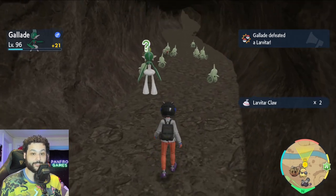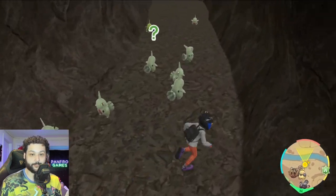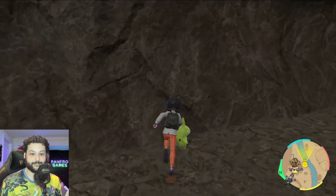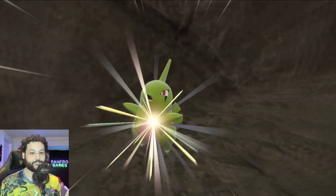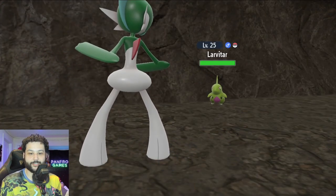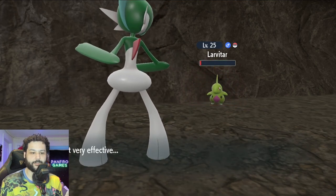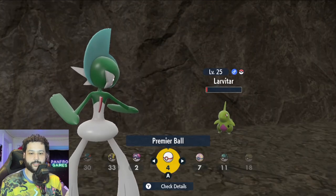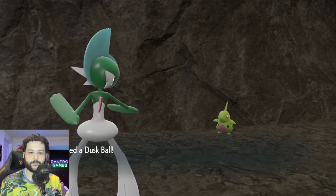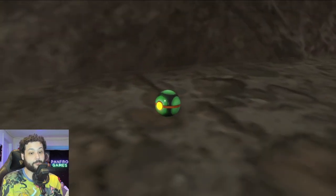The same thing applies with Bagon and Salamence of course. He's running away so we have to be a little sneaky — he really doesn't want to be caught. There you go, little Larvitar, now we've got you in our sights. Always nice to have a false swiper. I recommend making a Gallade or Breloom. Throwing a Dusk Ball since he's in the dark — that'll be a really good ball — and we got a crit catch! We got shiny Larvitar!